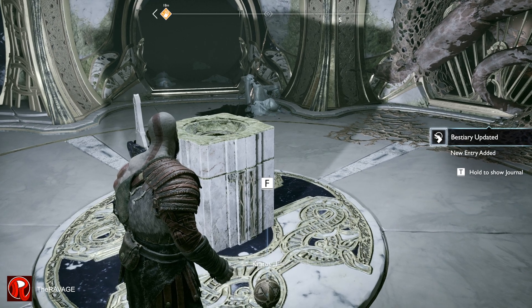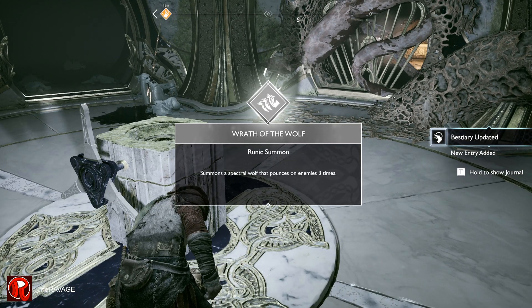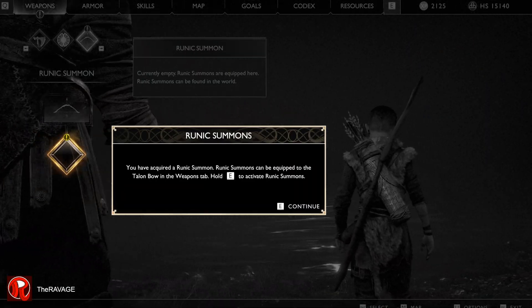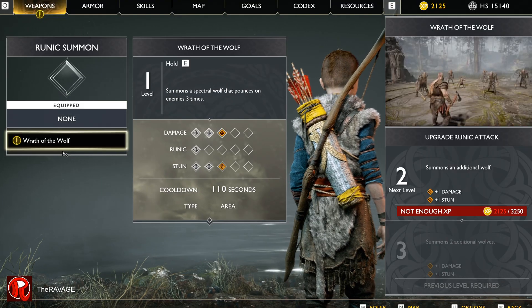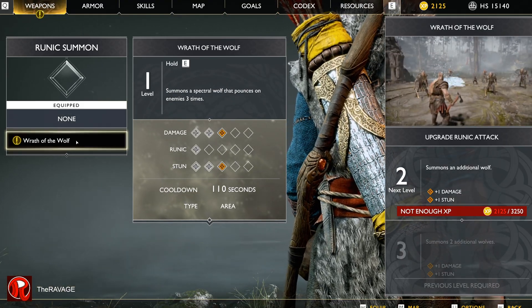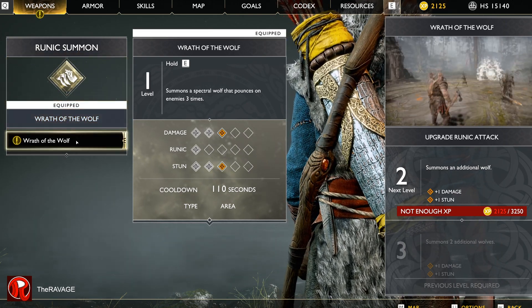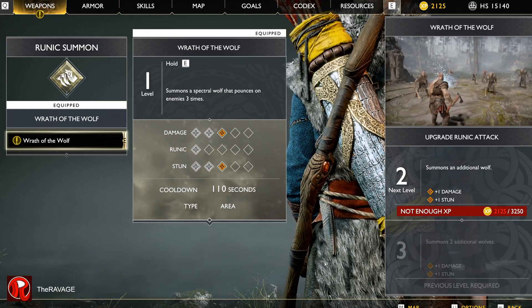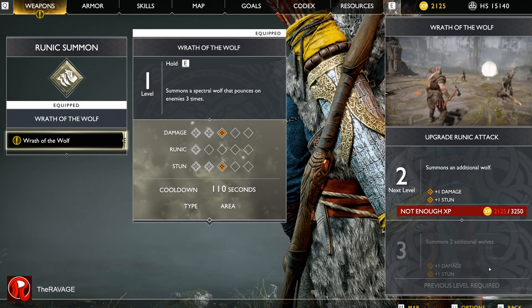Inscribed Quest of Cunning — let me guess. Wrath of Walls — that seems great. Runic summon. Hold E to activate the runic summon. There is one wall, so we can upgrade that — make it two, and three walls.